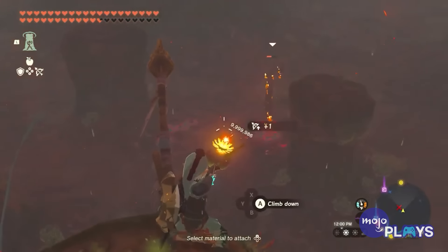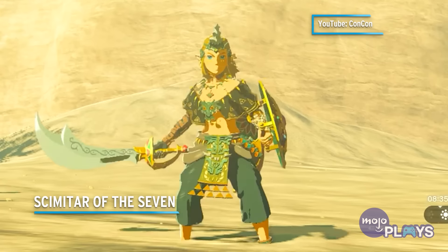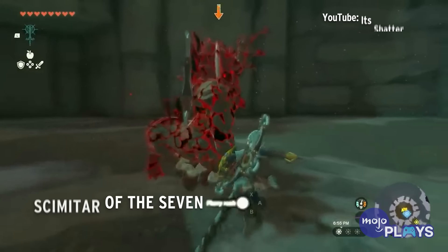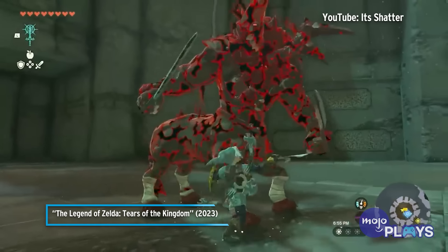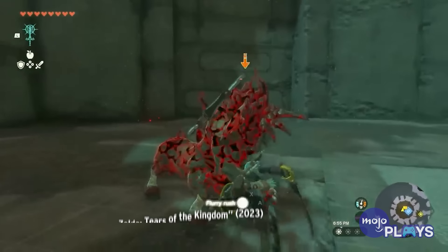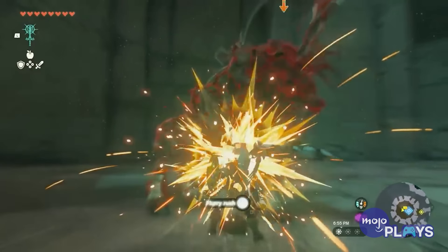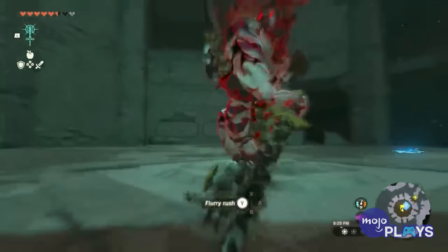Demon King's Bow. While this bow should come with an asterisk next to it, there's no denying its potential for dealing major damage. Phantom Ganon will also drop one of these. Although it doesn't inflict Gloom on you for using it, its power is based on how many hearts Link has. Using it early in the game won't be that beneficial, especially with regular, stronger bow drops.